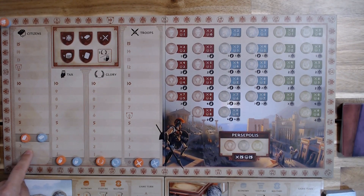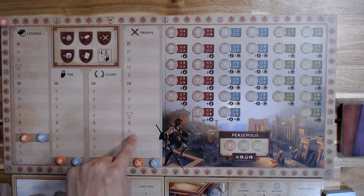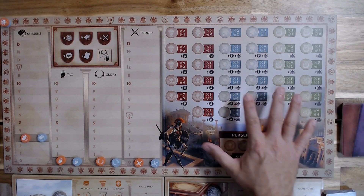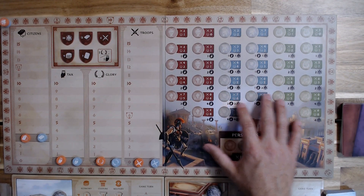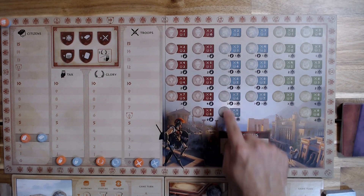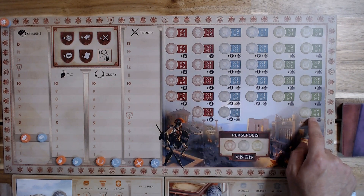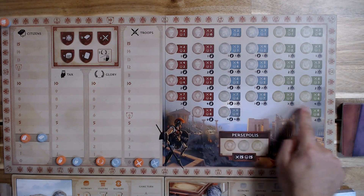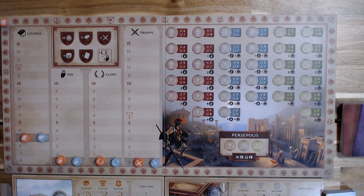Next, all players should have a token on the citizens, tax, glory, and troop stream. Finally, we're going to set up the expedition tiles with the corresponding pieces as indicated on the board. They will come in military tokens, glory tile tokens, and culture type tokens.